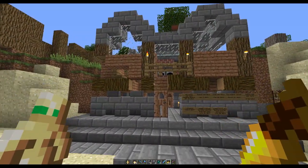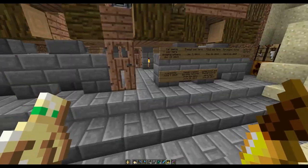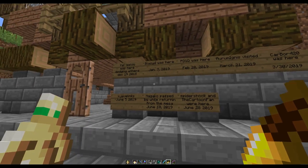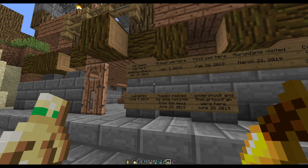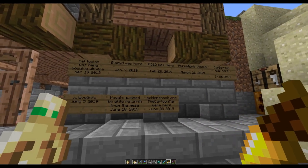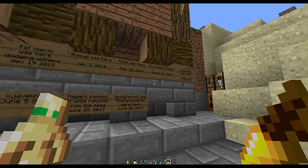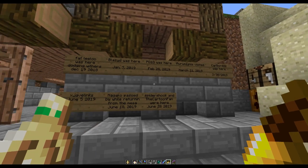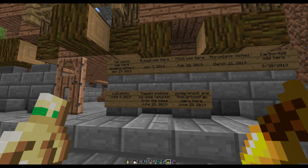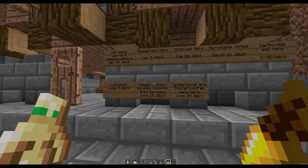And this was his little home — this little home that's definitely looking a little bit worse for wear. Cute little balcony out the front. Got the names of his visitors here. Leeloo was here in December 2018. Blazed visited. PD1D. Aram Iggins. Carball 420. Javelinks. Nagako. June 2019.